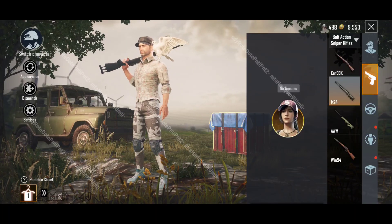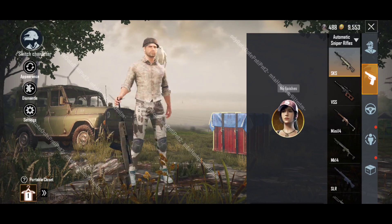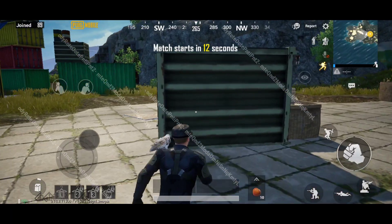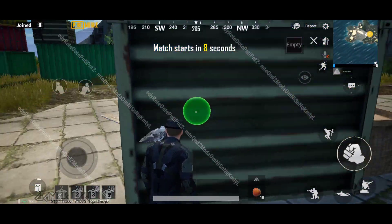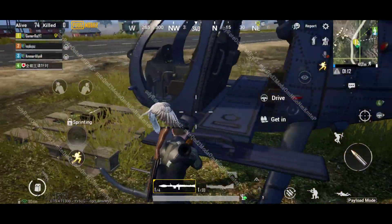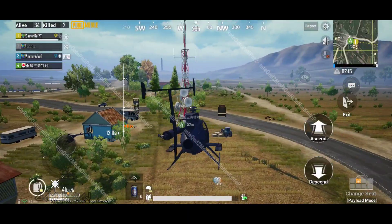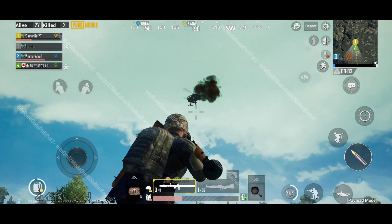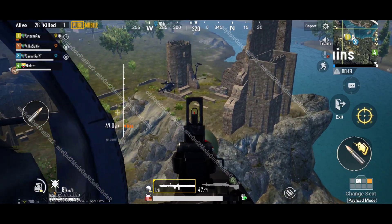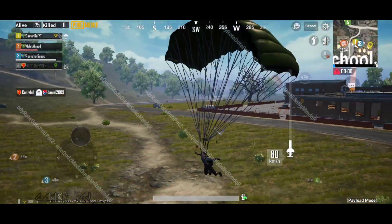New weapon holding styles have been added, and for special emotes, weapons will now be shown while you use them in the game. Now let's take a closer look at some of these. Here is the graffiti feature, then the chopper with 8 seats, a super weapon crate, and a teammate revival communication tower.